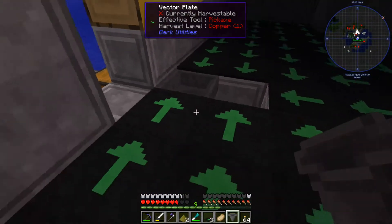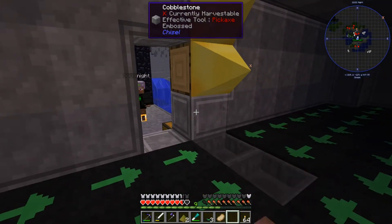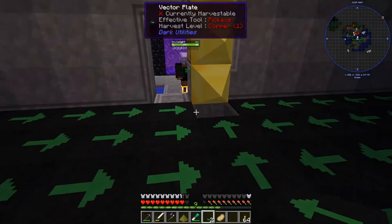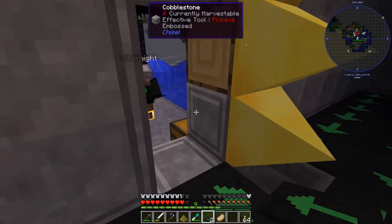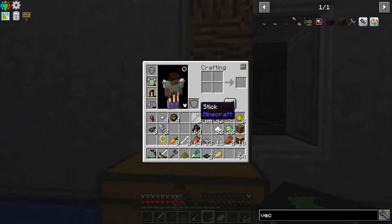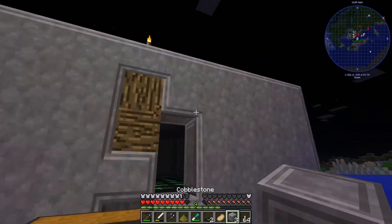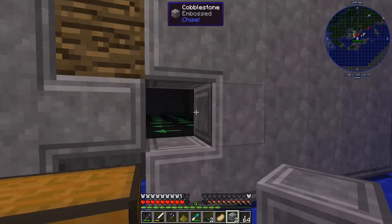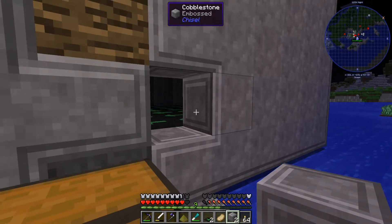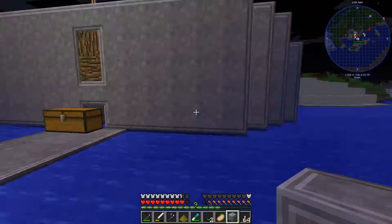I also need a slab — can you give me a slab? A cobblestone slab — just a slab, any slab at all. I need to put slabs on either side of these right here because otherwise what happens is you won't get the XP, because XP can't go through. Let's hope that works.